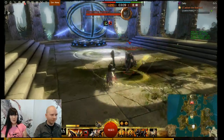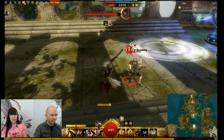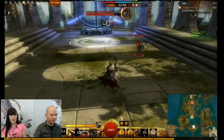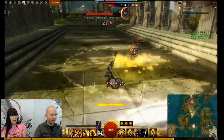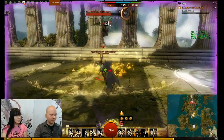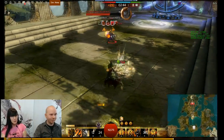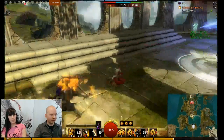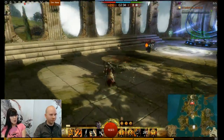Another unique thing about this map compared to existing World vs. World maps: all the objectives are very different in the gameplay sense, the mechanics, and the creatures we've implemented. Tyler is fighting a Grawl Bloodletter at a resource camp in the jungle sector. The three sectors of the map will have unique creatures, and each objective will be different.